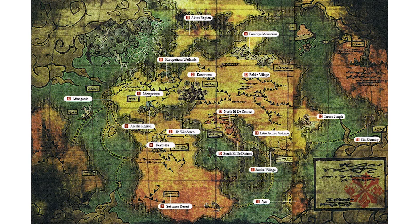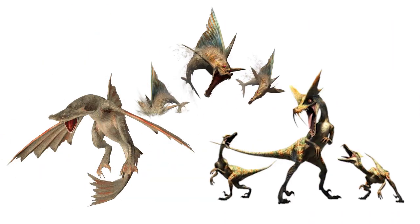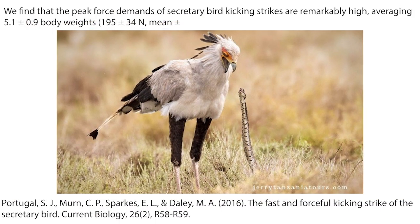After suggesting that Seregios eats smaller prey and lives in arid areas, the most obvious candidates for regular prey items are Cephalos, Genprey and Delex. This is notable as the former two possess neurotoxic venom. From various Seregios attacks, we can see it's actually quite a dexterous wyvern — able to strike quickly with great precision and force. This is much like the secretary bird, which kills its prey with fast, powerful kicks. The strikes delivered by a secretary bird's kicks deliver five times its body weight.